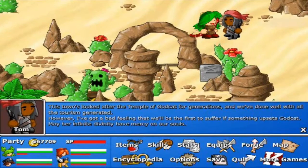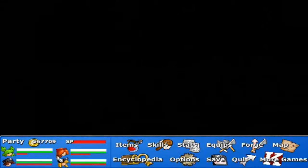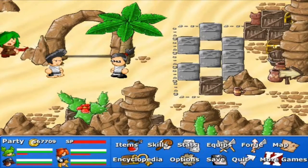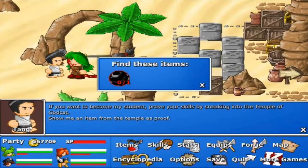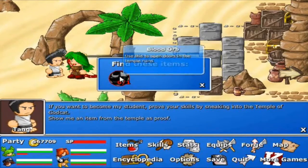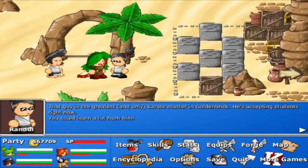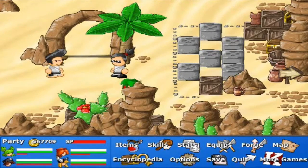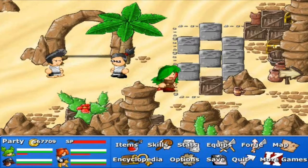Temple of Godcat. You crazy people — you want some blood orb? Okay, that sounds friendly. Is there more dialogue to that? Yeah, Matt, you would say that.